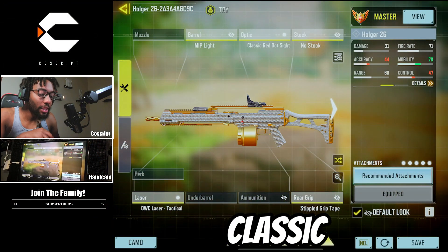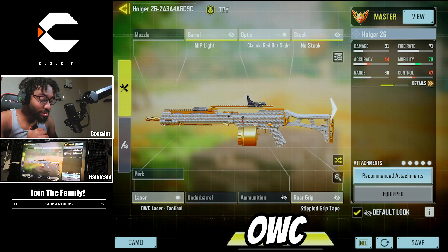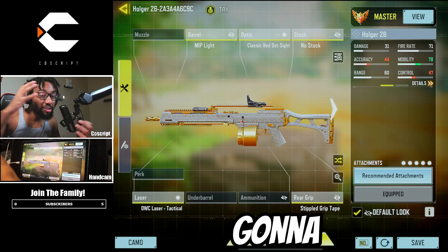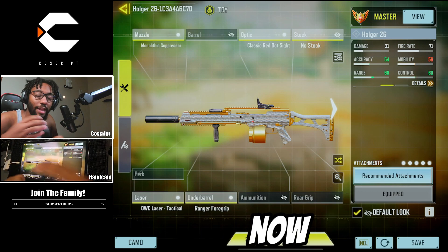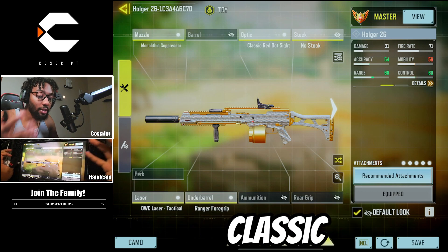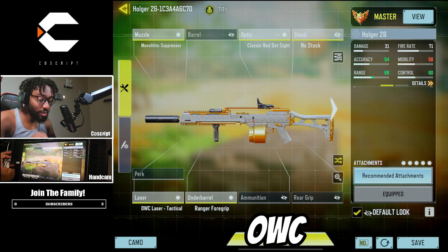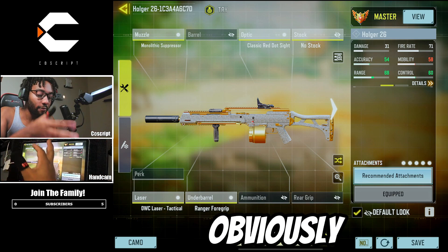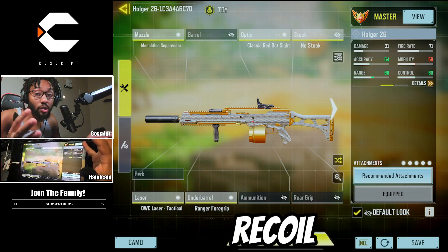We have MIP light, classic red dot sight, no stock, go-to receiver laser tactical, and still grip tape. This is the aggressive build. I'm also going to show you guys the no-recoil build, which has a monolithic suppressor, classic red dot, and no stock. I've tried both ranger and laser tactical — they're both amazing. This one is a little bit slower but it has no recoil.